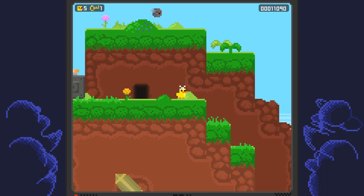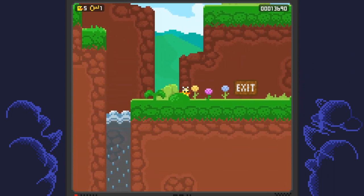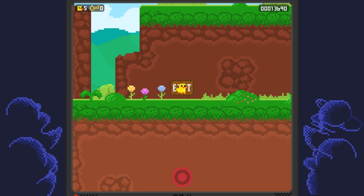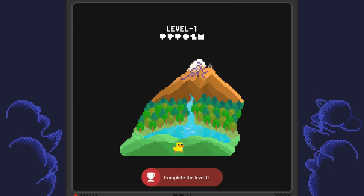We need to take the bottom exit, which will take us to level 1 — we need to finish level 1 for the achievement. Before you exit, there's a red coin here that you can pick up since it's worth extra score. Make sure you take the bottom exit, and right there we get the achievement for completing level 0.